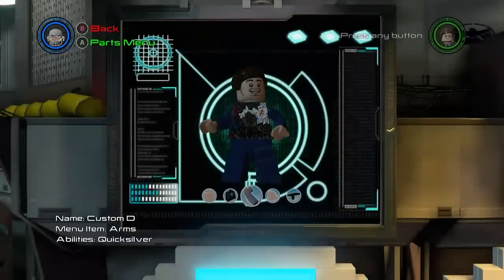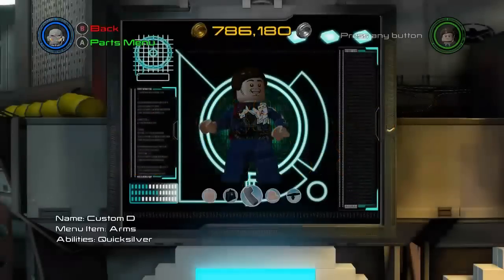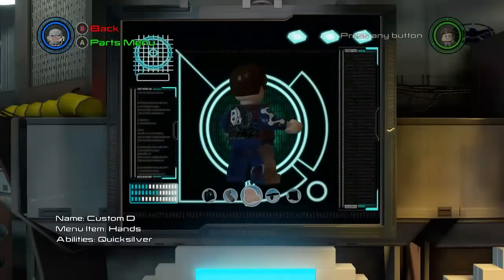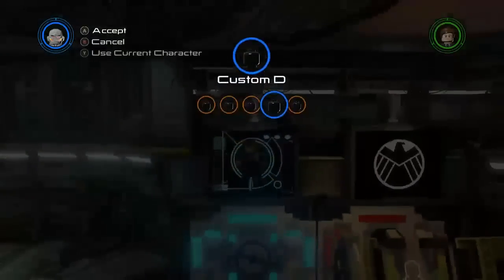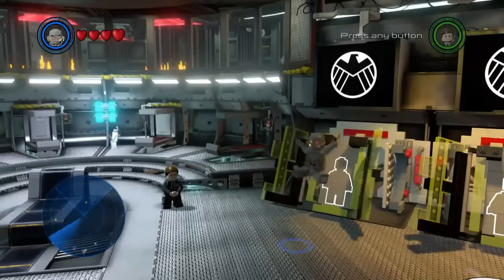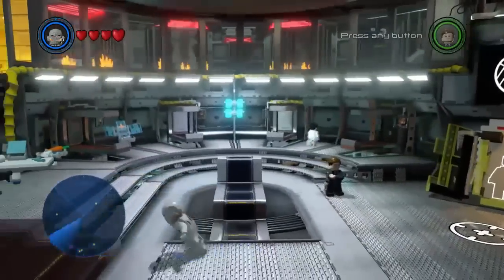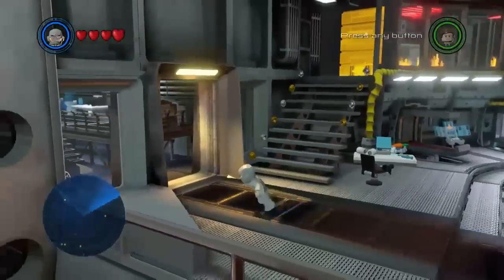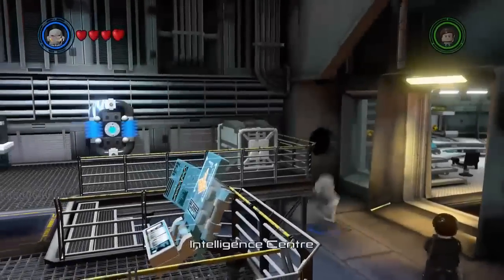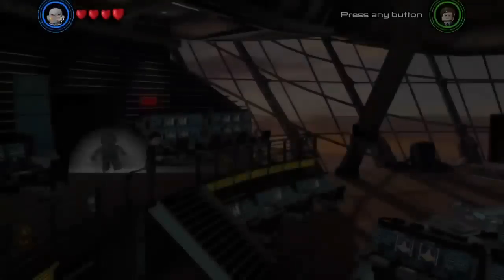For all I know, you can make him look like Ultron and probably have him fly, which I haven't tested out. Now what you're going to want to do is make sure you have two people. I think it's best to do it on the helicarrier, because it's going to be hard to get out of there once you see how fast the guy's going to be going. So just make your way all the way over to the helipad.